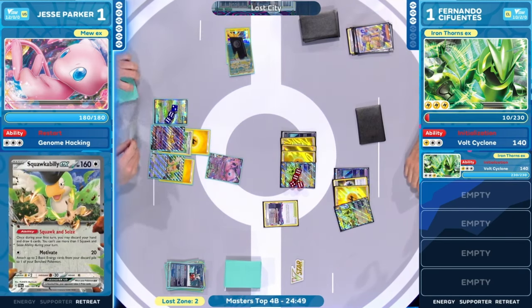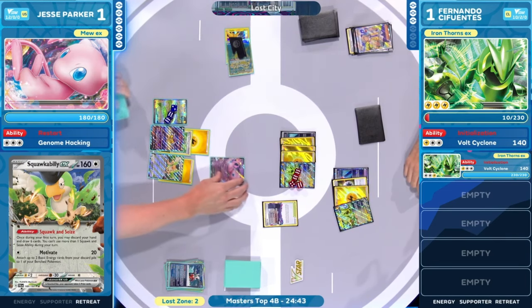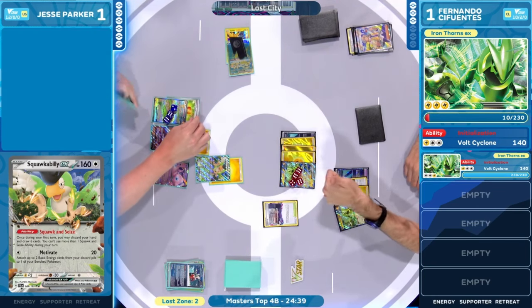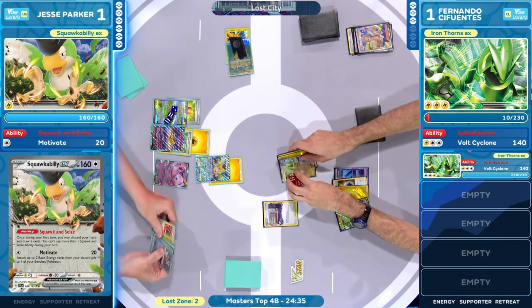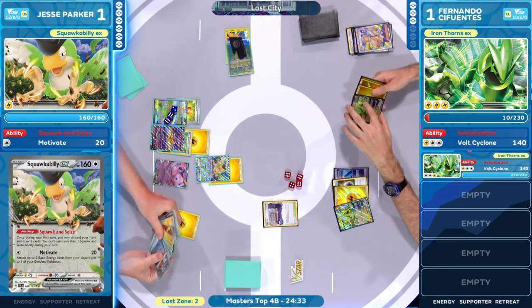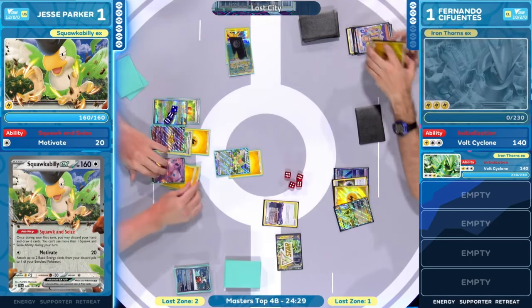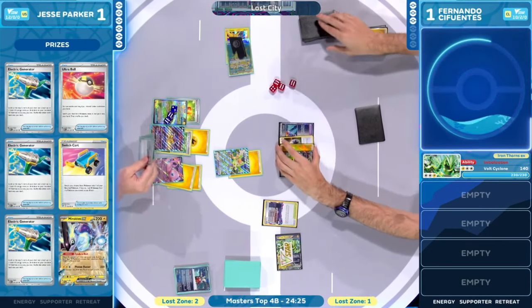You're trying to motivate yourself to get through this match, I suppose. And that's what it's going to be — the Motivates here from Jesse Parker. This works — you get the energies. And look, we're going to see some prize cards, that's important. I like this. I think they're supposed to go here — you work towards the Genome Hacking.